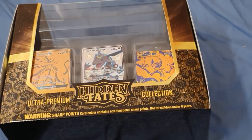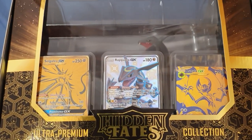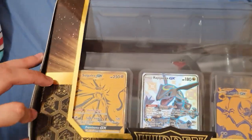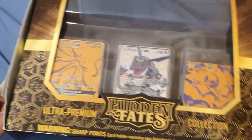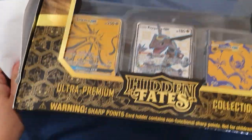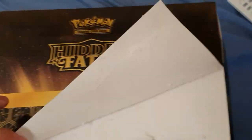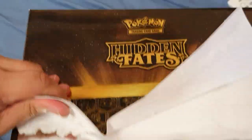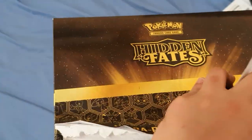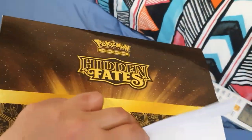What's going on everyone! As you can see, we're going to be opening up a Hidden Fates box. The box is too big so I had to put it on my bed for now. Hopefully we can pull something amazing from this. This box is quite expensive — like 170 dollars — and I can definitely tell it's worth that because it's so hard to open!